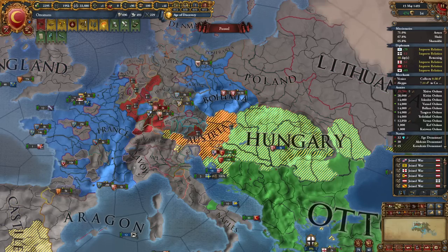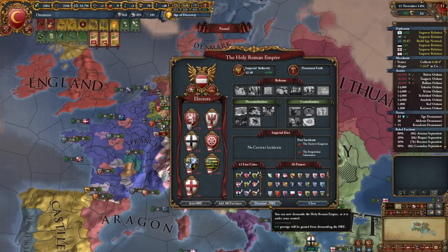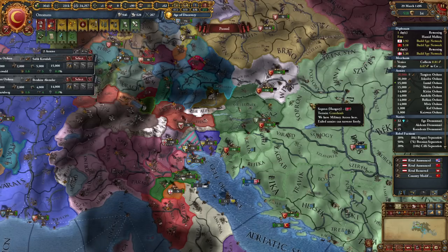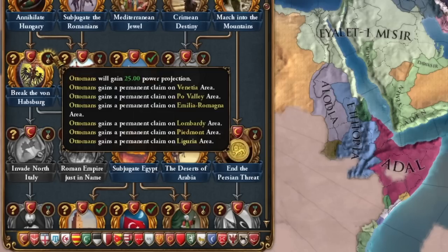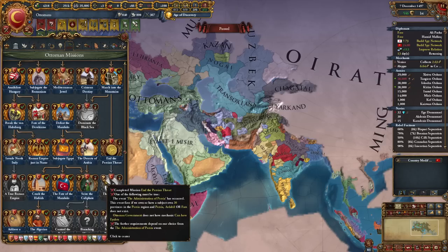I start improving my relationship with literally all the electors. It's time to disband the Holy Roman Empire — a little war, all capitals captured, prestige spent. We disband the Holy Roman Empire. This is probably the strangest thing I've done to Austria: I was releasing vassals from it and now I will vassalize those vassals. We basically destroyed the Habsburgs.